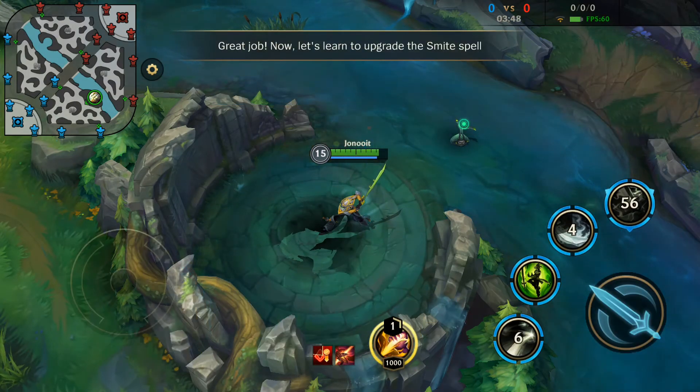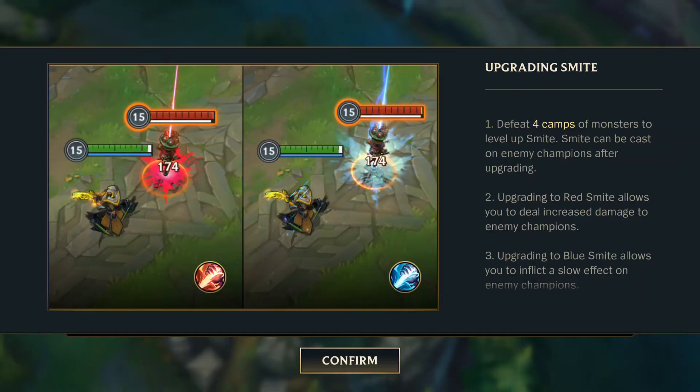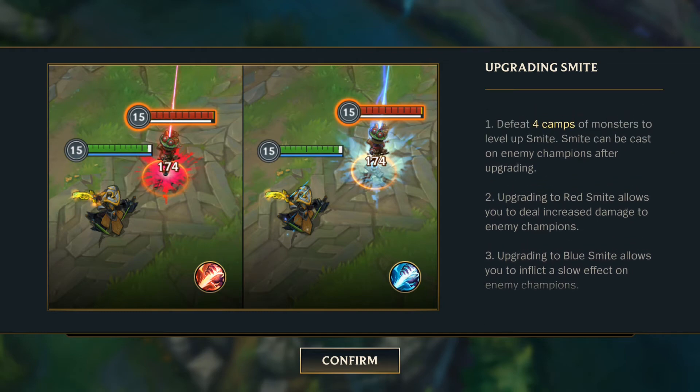Now upgrade the smite spell. You can upgrade smite after defeating four jungle camps. Once it's upgraded, smite can be used against enemy champions. Choosing the red upgrade increases the damage smite deals to enemy champions. Choosing the blue upgrade allows smite to slow enemy champions.